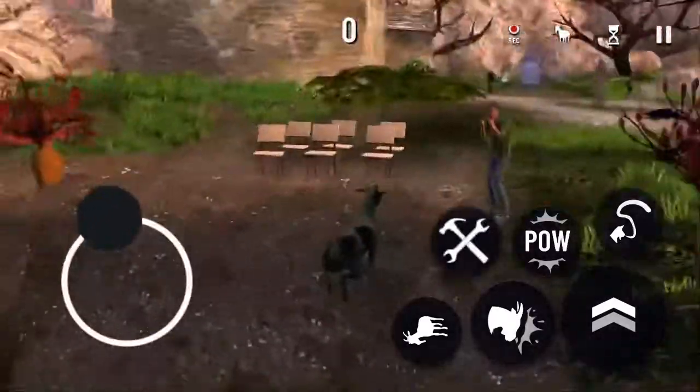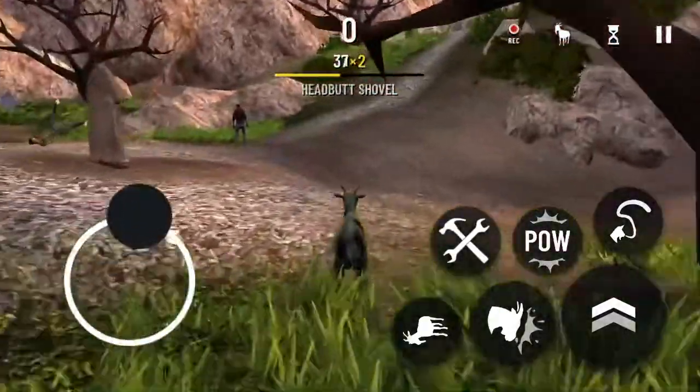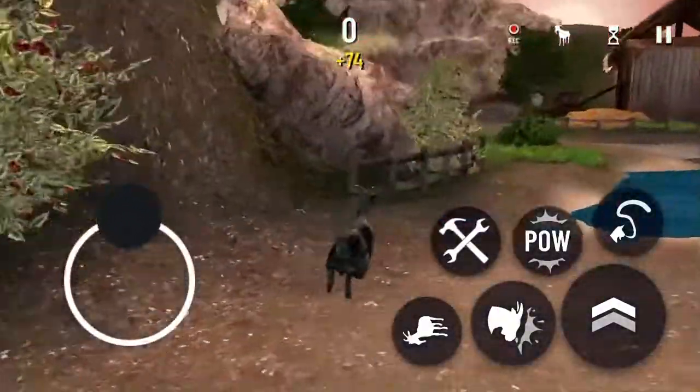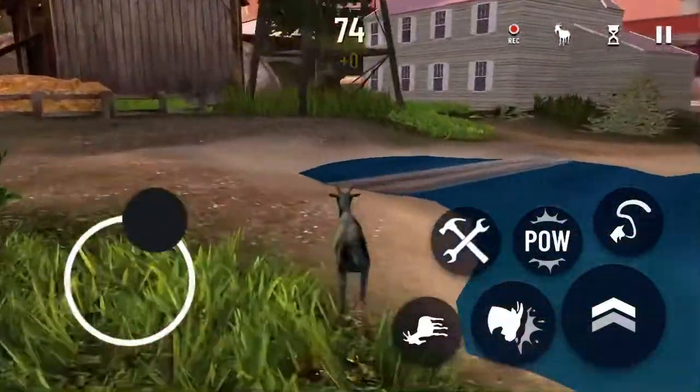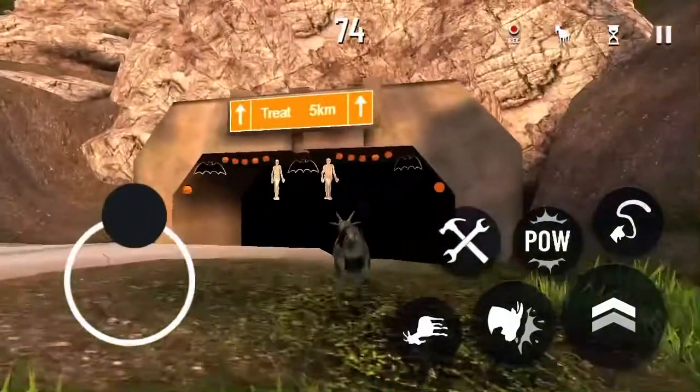What's going on guys, I'm back here for the video and today I'm going to be showing you a creepy secret in Goat Simulator Goat Zoo. This secret is exclusive to the Muriel version of Goat Simulator, seeing as it's in the Trickle Bleach area, which is just over here.